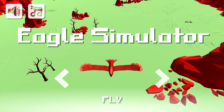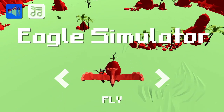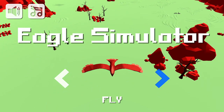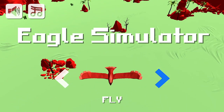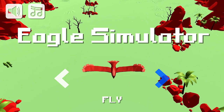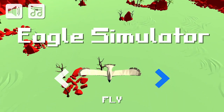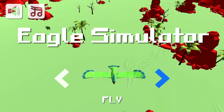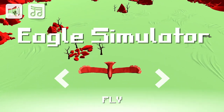And it starts off with a pretty typical mobile shovelware-type menu. You've got your sound effects and music, you can turn them on and off, but it only uses the plus button. It looks like we have several options for eagle selection: you can play as a classic red polygon eagle, brown eagle, dove-based eagle, Sonic eagle, parrot eagle. We'll be sticking with the brown eagle for this gameplay.